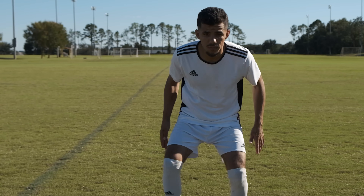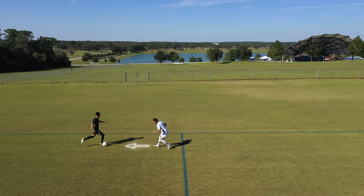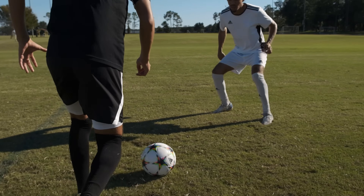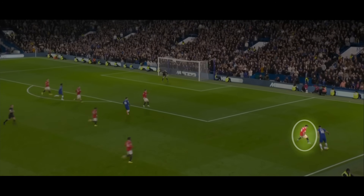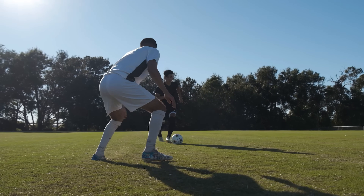When you defend an attacker, you don't want to face them straight on, with your feet and body facing the attacker. This will make it difficult to move backward. Instead, what you want to do is keep your body turned and your feet staggered. This will allow you to shuffle backward as the attacker moves toward you, and make it easier for you to turn and run if the attacker tries to sprint past you.